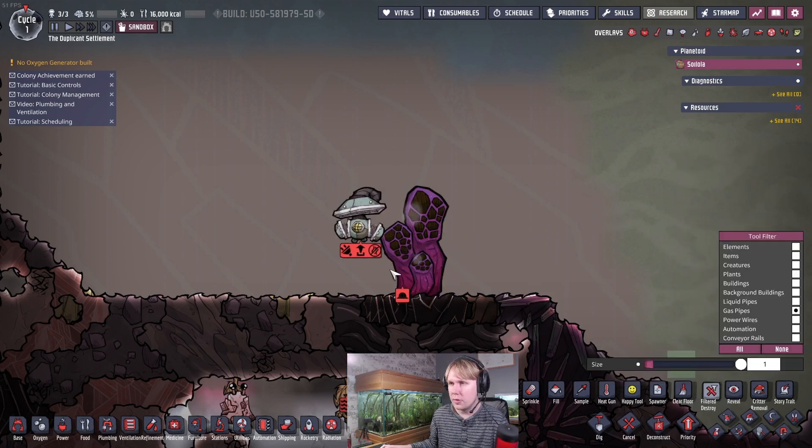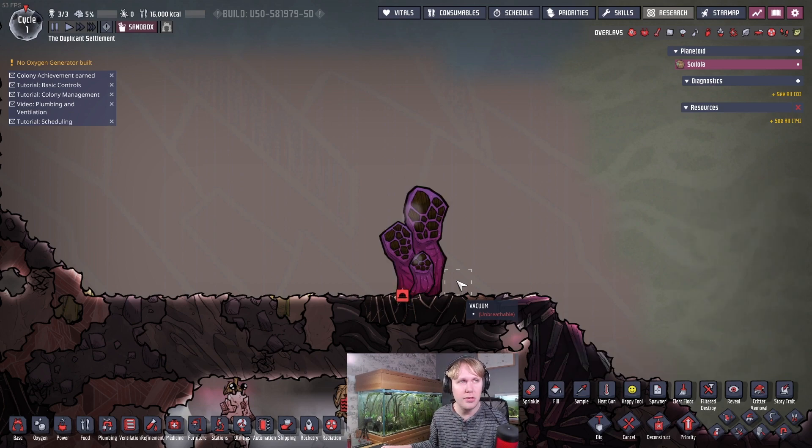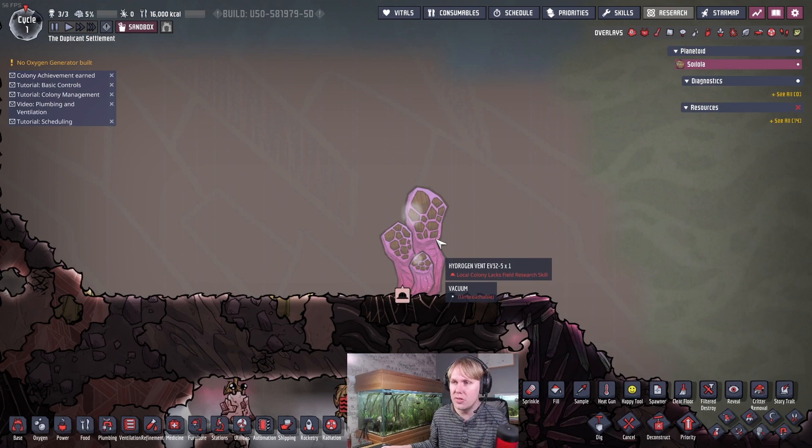The other thing with this vent is that it will also over-pressurize at a relatively low pressure of 5 kilograms per tile. So the point of this build is: A, to handle the 500 degree temperature and allow you to pump it safely with a steel pump, and B, to make sure that this geyser doesn't over-pressurize easily.